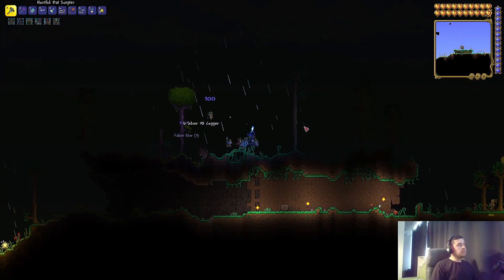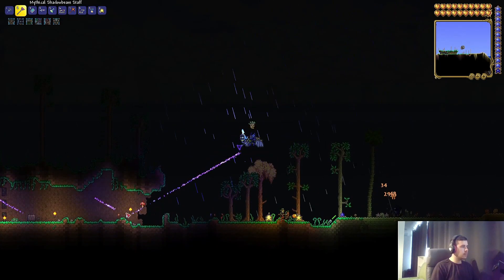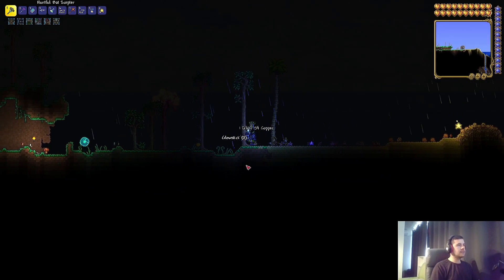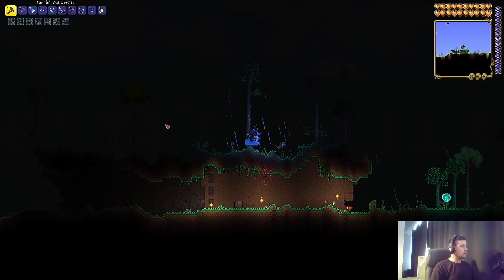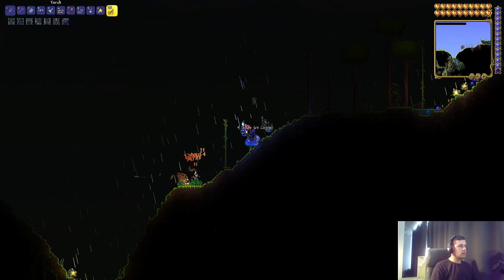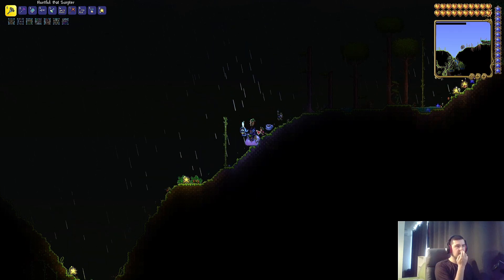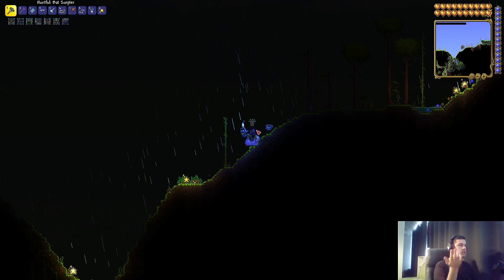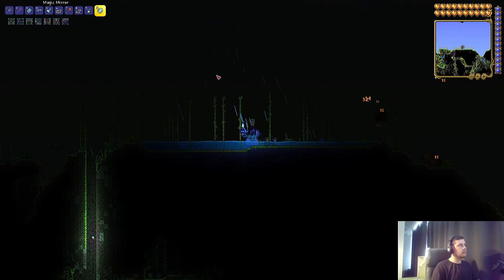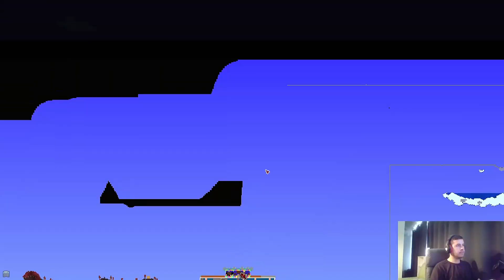This magic whip — why have I not tried it earlier? The damage is sick. Okay, but it still doesn't change anything about my problem. Give me a second, maybe I misunderstood something, like I always do. Alright, so I am correct — there's a higher chance that the alien probe will spawn in the space layer.